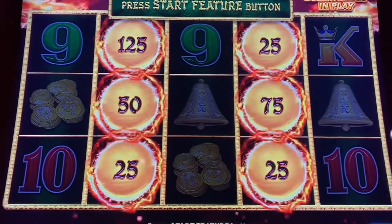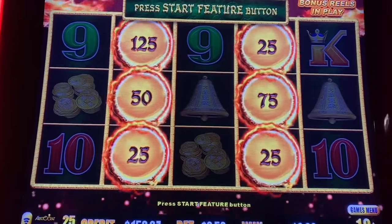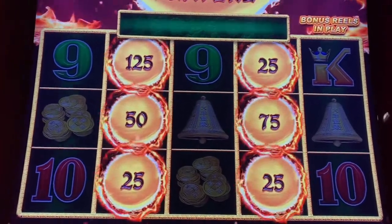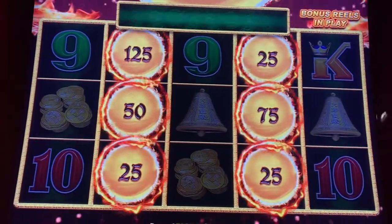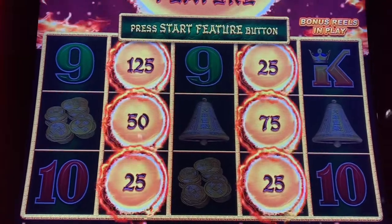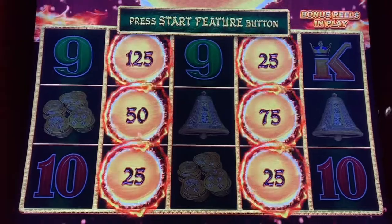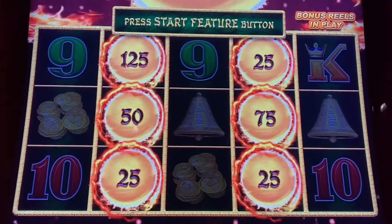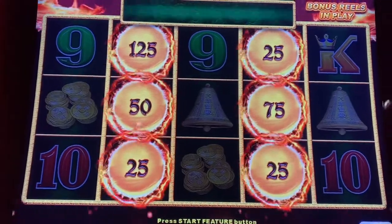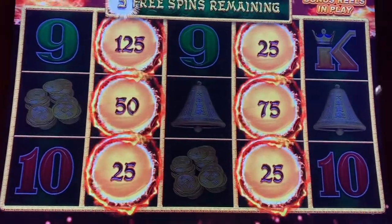Plain Ridge Casino here in Massachusetts — I'm playing a little free play and some of my own money. There's $50 in free play in the machine right now, something like that. I had $65 but these machines are awful. Anyway, I have a 250 bet on 10-cent denom — let's go!